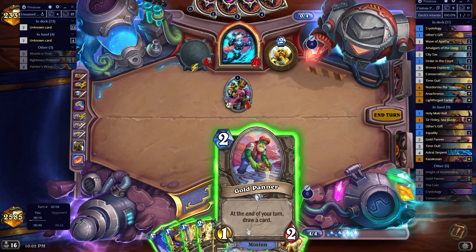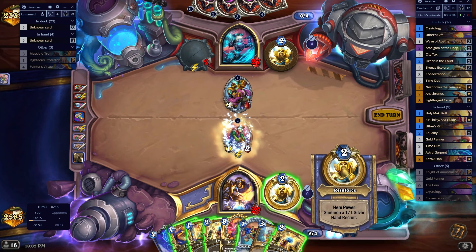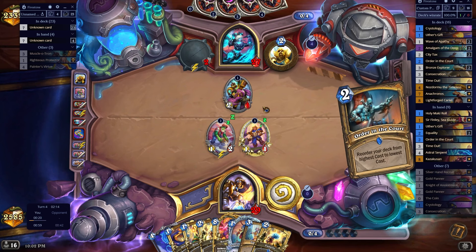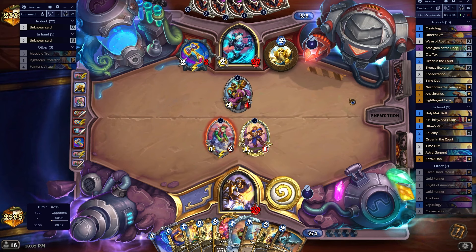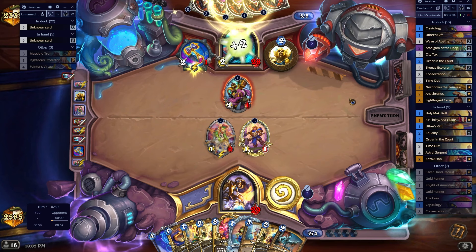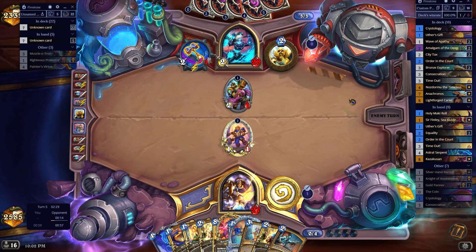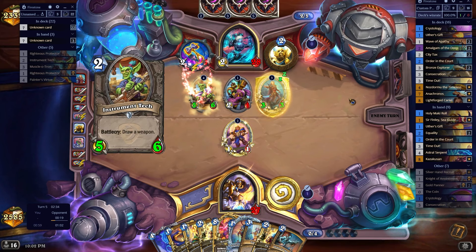The deck looks like such an interesting take on enchantments, I'm so excited to play it. I'm very worried, although a hand of double Equality feels like it could be pretty solid. Double Equality is a pretty good combination. I just can't kill his guys though. His hand is huge — okay, he drew the second Paintbrush. At least we know that now.